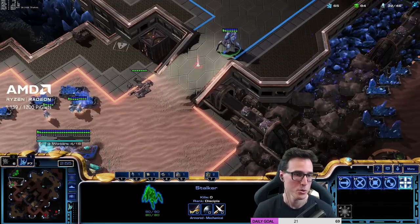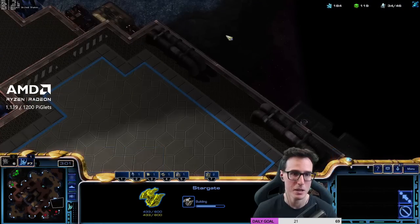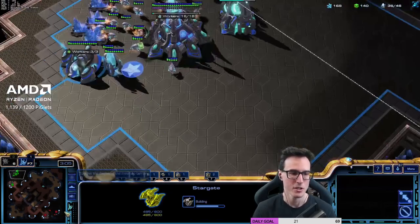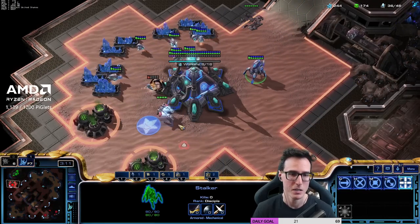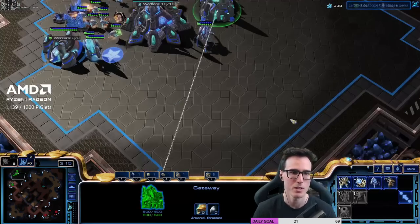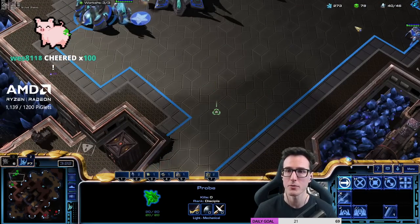Here we go — reaper's gonna come in. We'll just push him back and go back to chrono boosting probes. Build our second stalker — there was a little bit of downtime there, notice we didn't queue it up straight away. We need to make sure that stargate does start. We have a stargate which we're already rallying across the map, and we're gonna do the scouting with it this time. So we're gonna go straight over the production area just to check if there's anything we need to react to. My opponent's tryharding it.